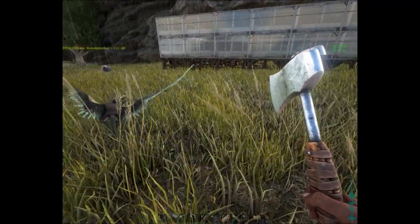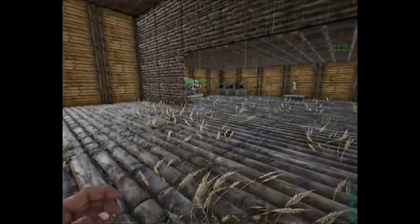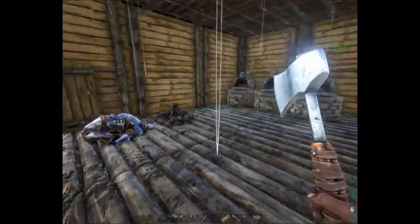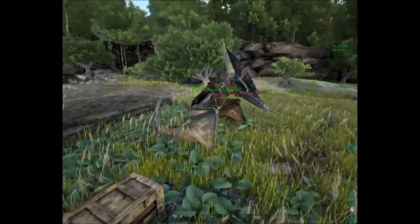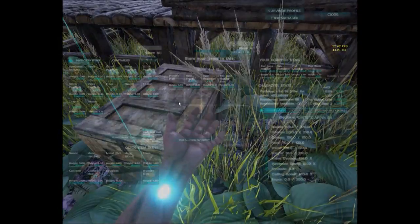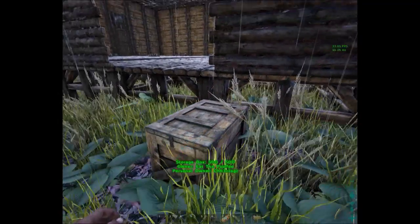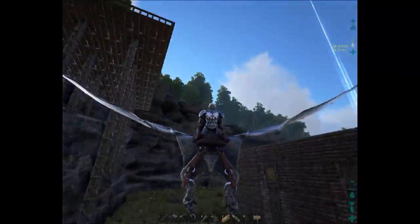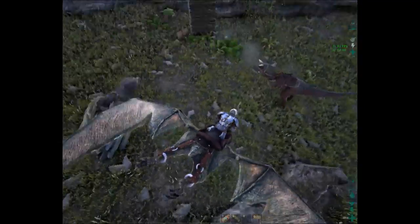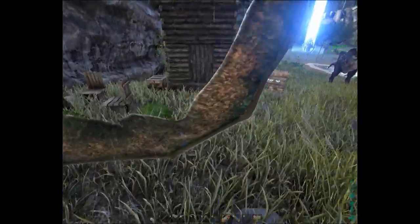That's when you make a macro to do this for you. He's at 1100 — I think that's plenty. I left him the rare flowers and mushrooms because I don't need them, and I left him a wall so they can fix their hole. And we put his buddy in a box.